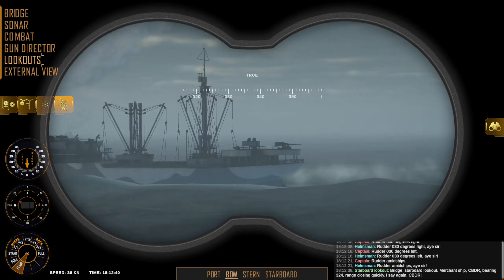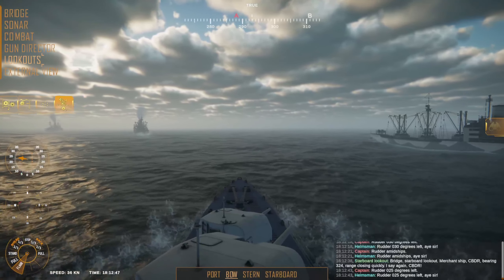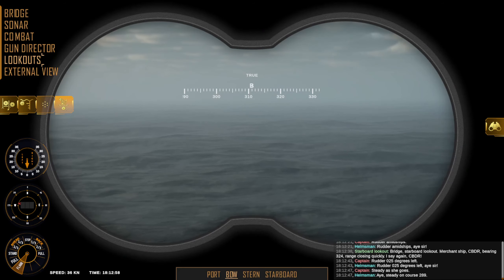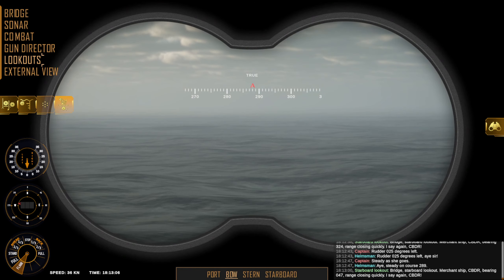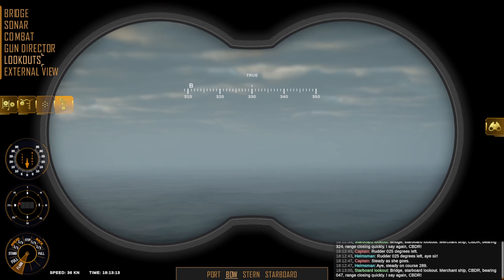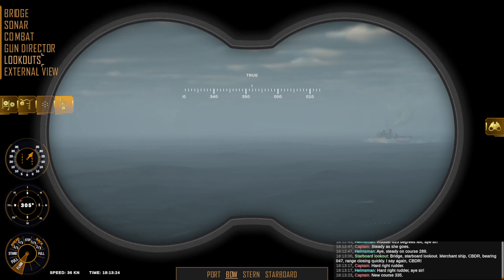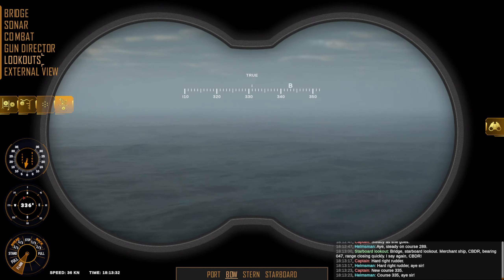Bridge starboard lookout — merchant ship CBDR, bearing three-two-four, range closing quickly. Oh wait — I see something over there in the distance. Hard right rudder. New course three-three-five. Mountie regained contact Baker, bearing three-four-eight, range twelve hundred yards from Bloodhound. Bridge starboard lookout — merchant ship CBDR, bearing one-one-seven, range closing quickly.